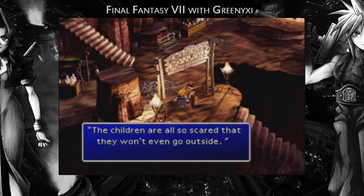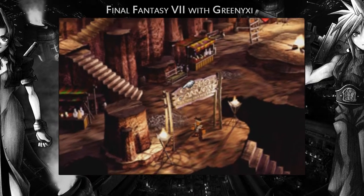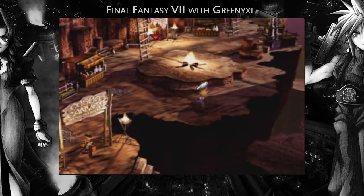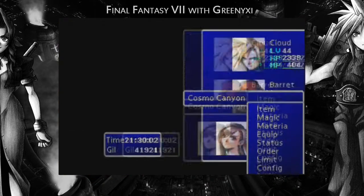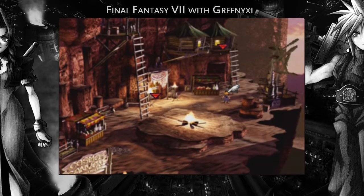We needed to come back to Cosmo Canyon because Red thought that it would be a good idea to see Bugenhagen, who seems to know so much about the world. Before we head that way though, let's check how much money we got. 1000 gil — that should be plenty enough to get everything I want to buy for the rest of the game now.